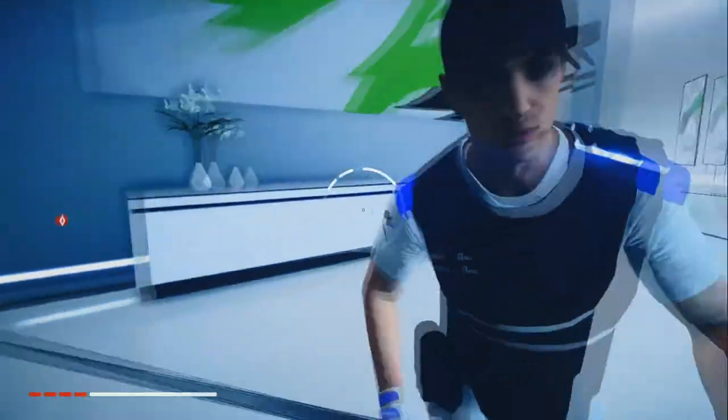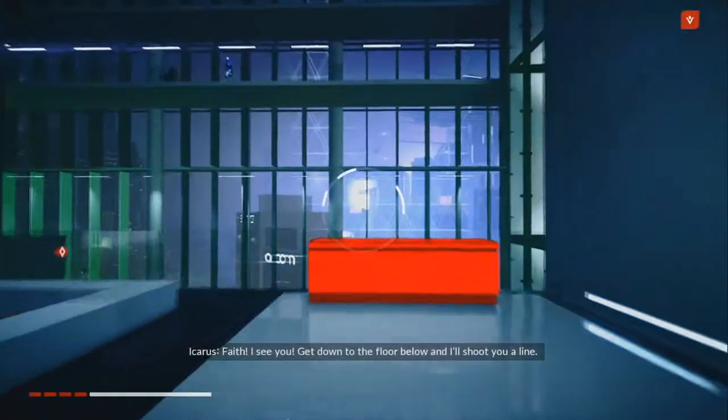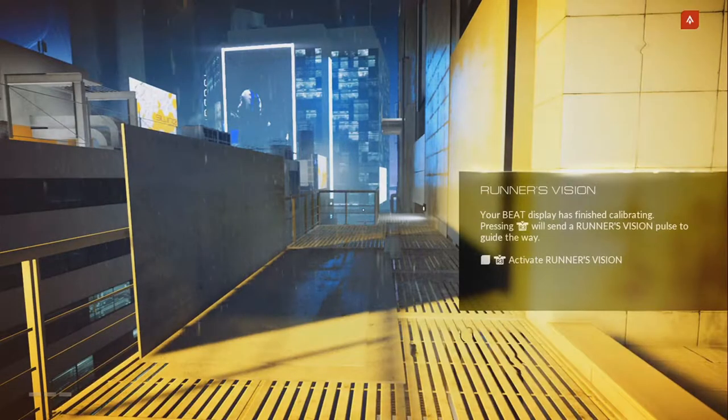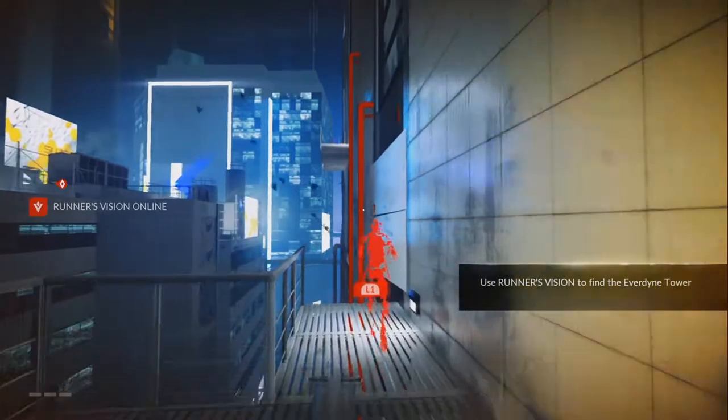For example, there's Runner's Vision, which basically tells you where to go and points you in the direction you need to go, lighting up the direction with certain objects going red. Just like the original, it doesn't force you — it subtly does it with little color cues. That's what I like about that. You collect what's defined in the areas you go to during narrative missions. You also get new abilities, like a grapple hook that pulls things towards you or lets you swing off walls.